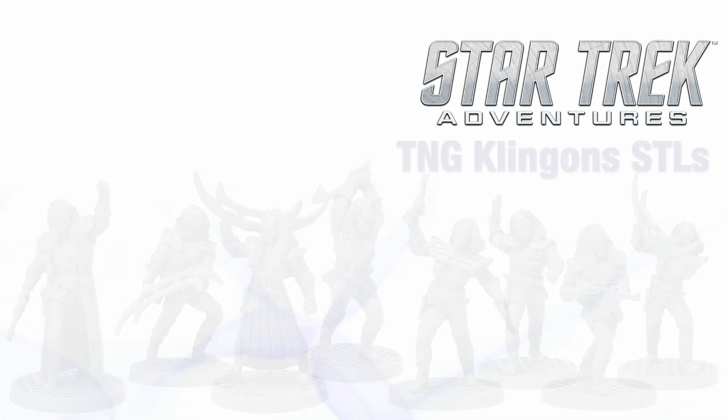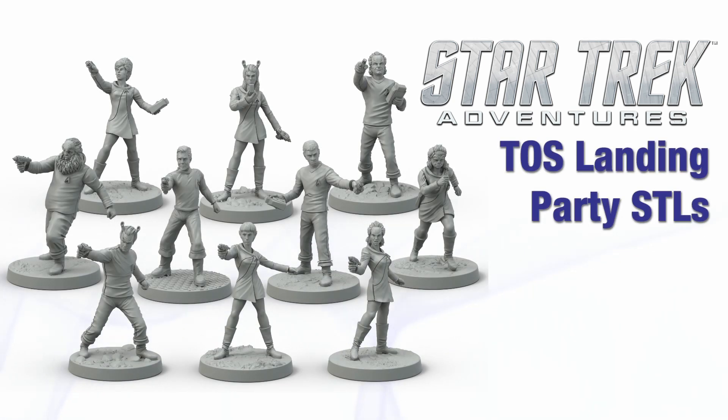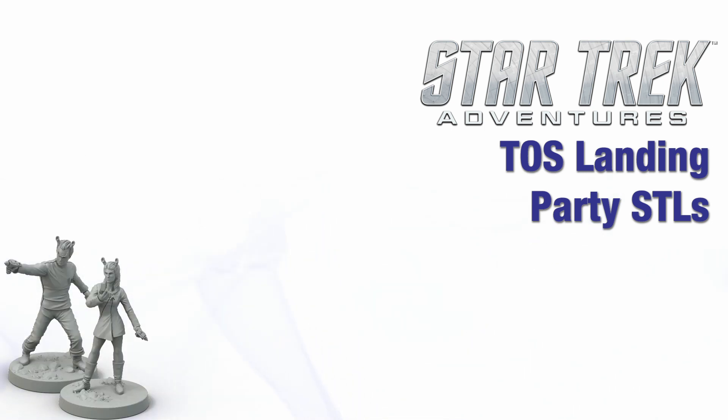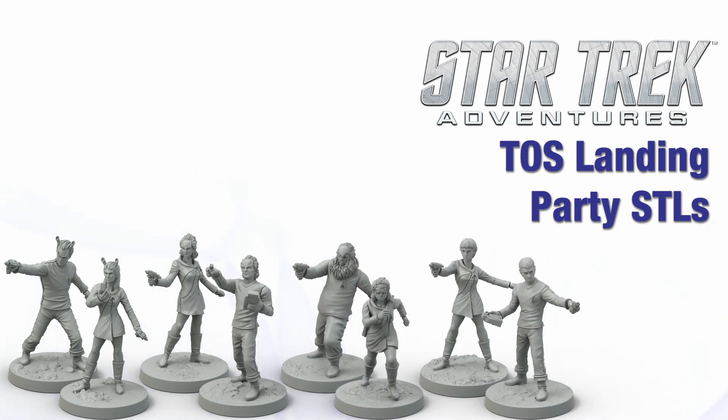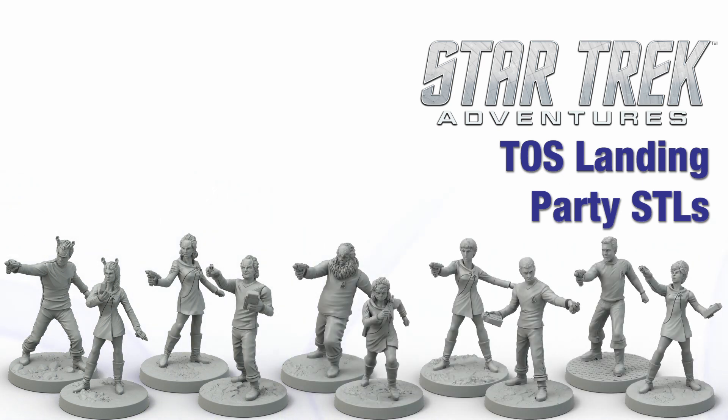In a similar vein, we also have the original series Landing Party STLs. Just like the Klingons, these are Print at Home STLs that can be bought as a group or individually. Available are male and female versions of Andorians, Denobulans, Tellarites and Vulcans, as well as two humans or any other humanoid species you care to paint them as.